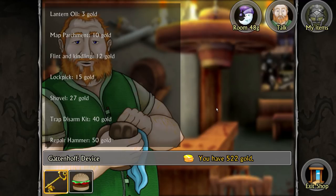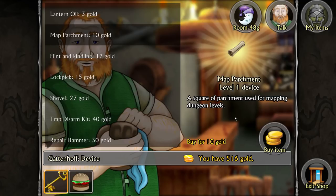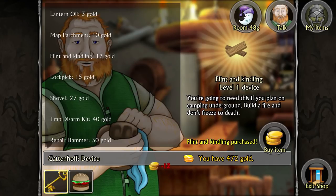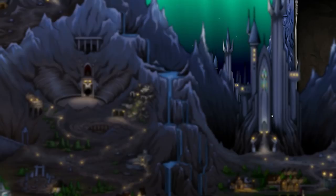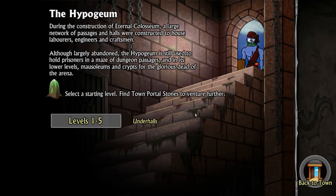My items - map parchment, a square of parchment used for mapping dungeon levels, sounds really good. Buy that too. Flint and Kindling - you need this if you plan on camping underground to build a fire and not freeze to death. I'm telling you, this game's a lot more in-depth than I thought. I'll buy maybe two of those. Already have a couple of lockpicks. The shovel - I can dig as well? Buried treasure! Let me buy one. Let's go to the dungeons and Hypogeum. You have entered the Hypogeum - select the starting level. Right now we have access to levels one through five. Let's go for it.